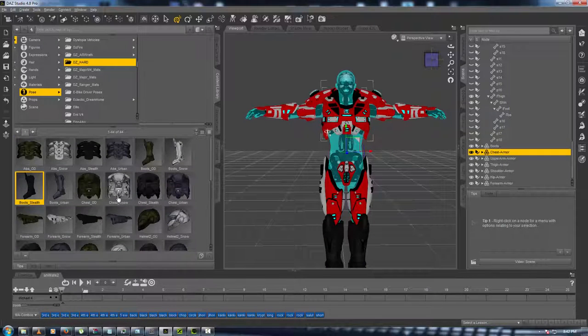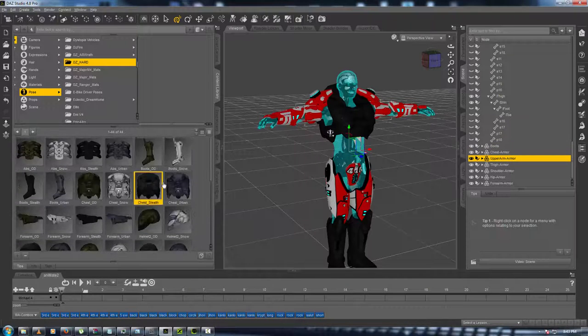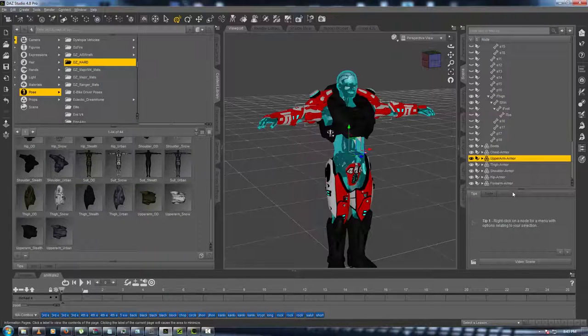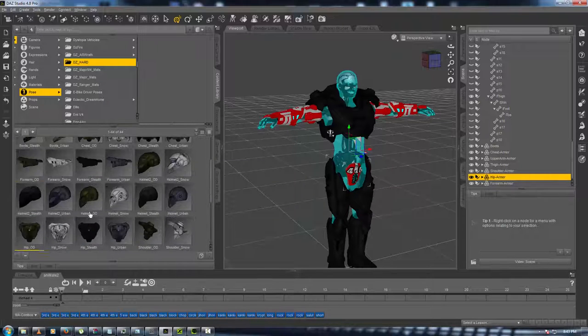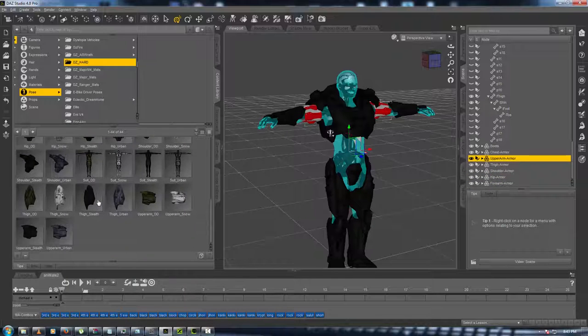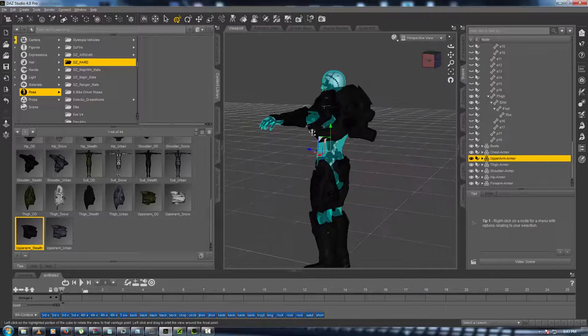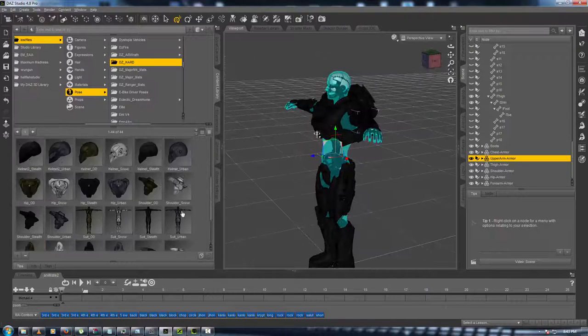Apply black stealth for the boots, chest armor, and let's keep going through the other pieces — upper body armor, thigh armor, shoulder, hip armor, right hip, and the upper arm. Apply stealth to all of them. So far he's looking pretty cool. Let me see what else I can add.